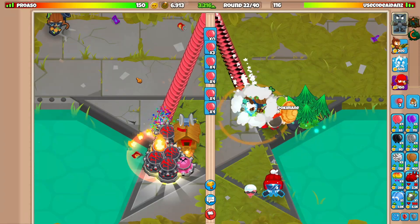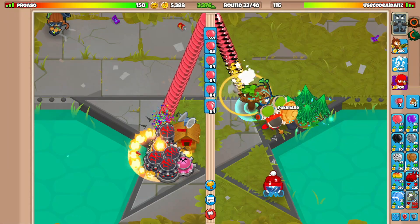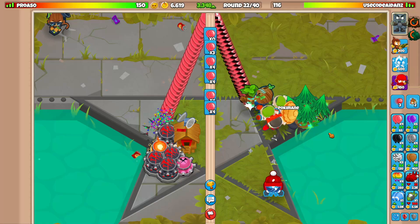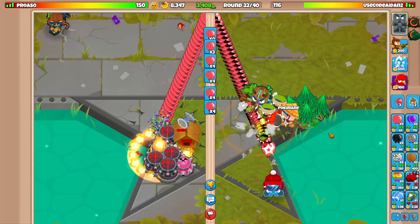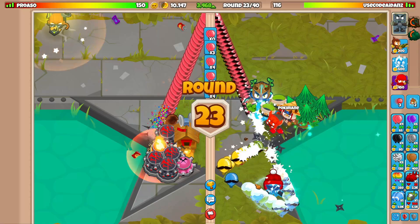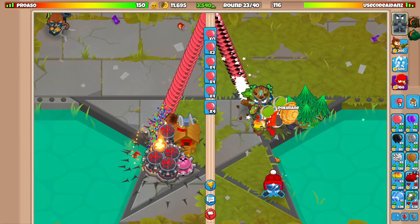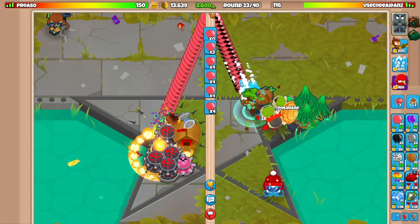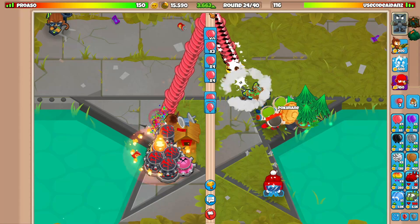Let's get Ninja Discipline on that as well because Ninja Discipline is cracked out of its mind. If he sends ZOMGs, what's the play? We actually have a pretty good eco and pretty good defense. Obviously I don't think this defense can defend ZOMGs right now, but with a few upgrades and new towers it definitely could.